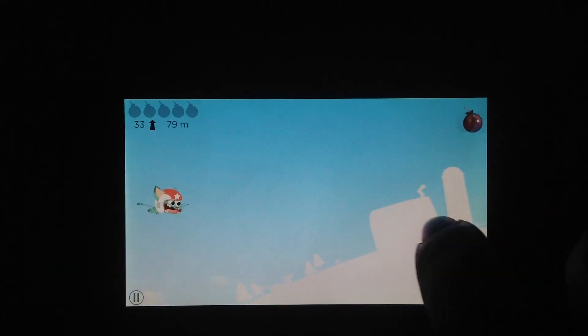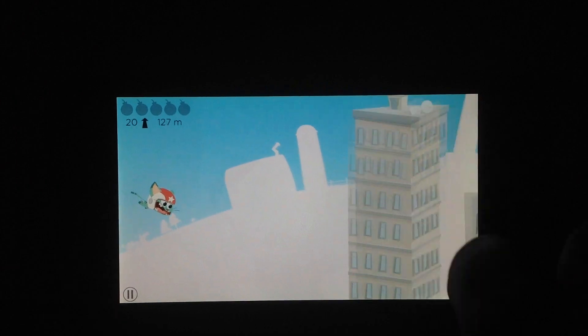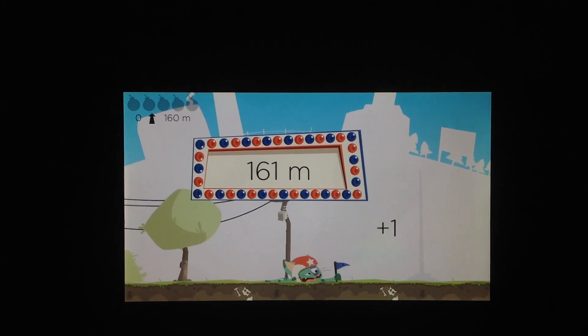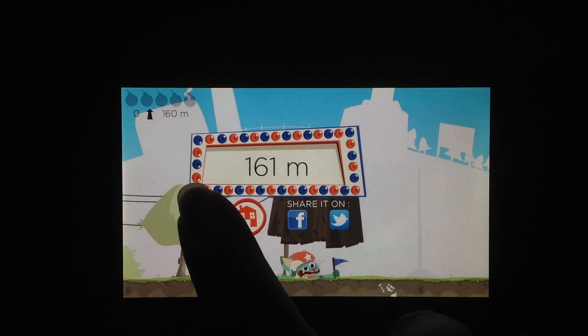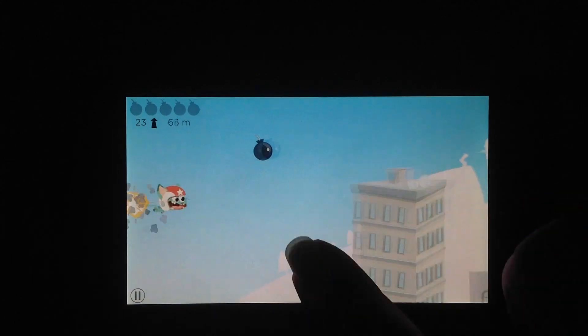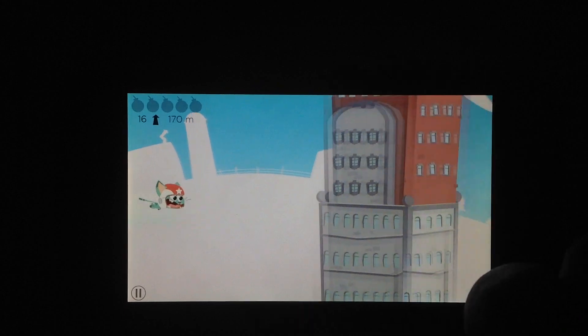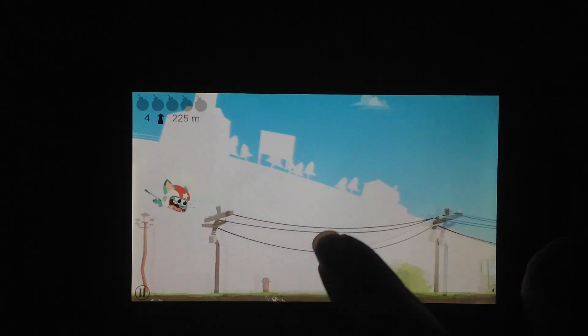One of the things I noticed about BoomCat is that bombs tend to be in the same spot. Every time I've started the game so far, that same little cluster of bombs has been there. I'm not able to tell if that's just for the beginning or if the bombs are really the same for the entire map.